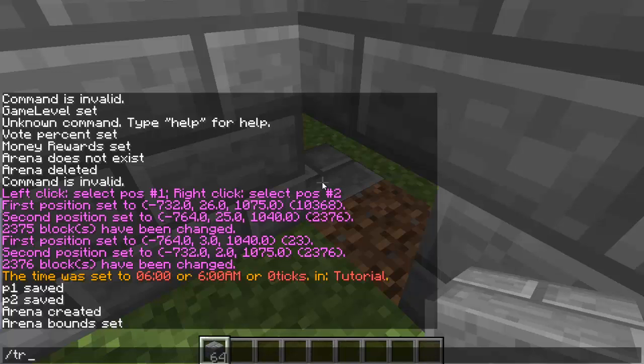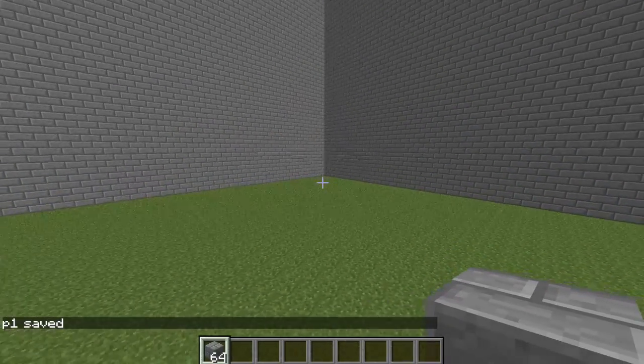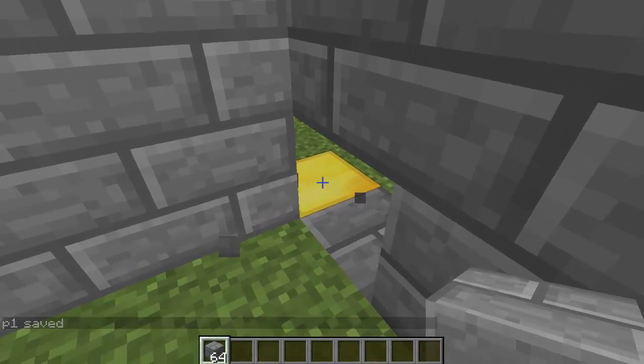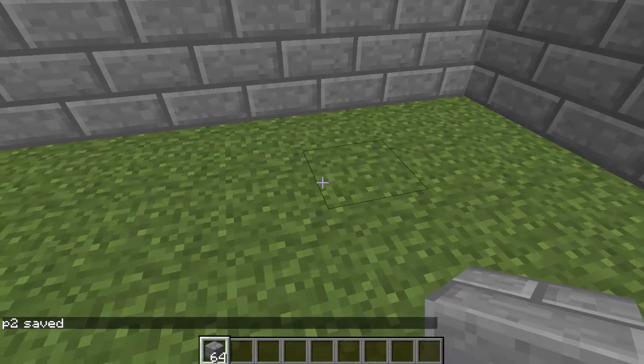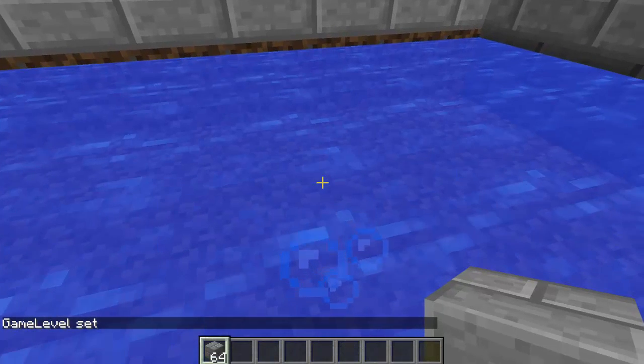Type `/TR setup set P1`, make sure you're looking at the block, then cover it up. Go all the way across to your second point — break so you can see it — and type `/TR setup set P2`. Cover it up, and now type `/TR setup`, the arena name, and then `set lose level`.